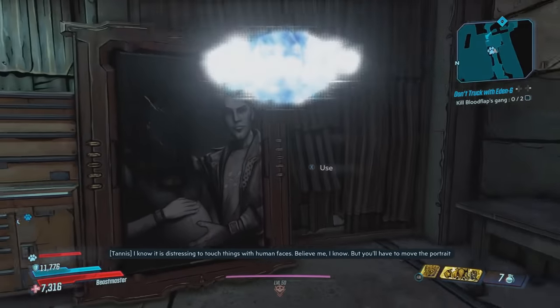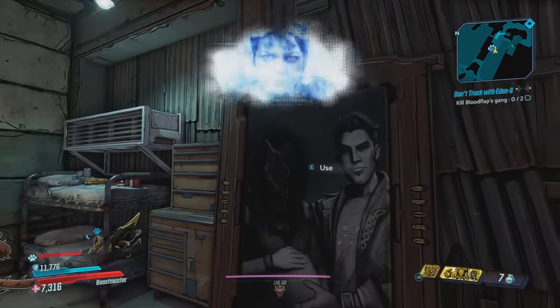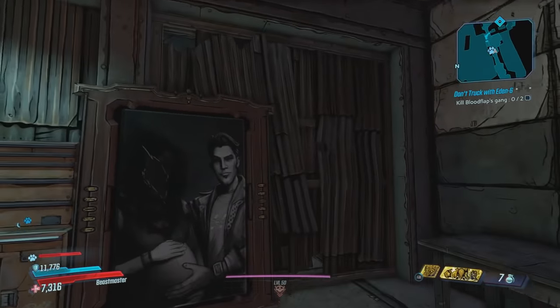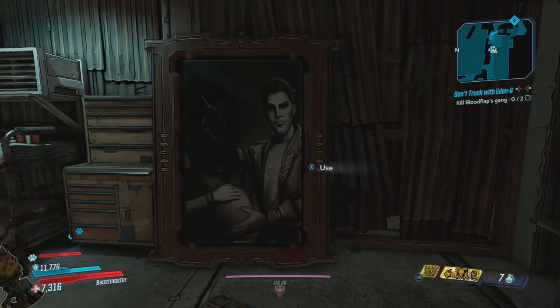I know it is distressing to touch things with human faces — believe me, I know — but you'll have to move the portrait if you want to continue. But behind this is the entrance to his secret chamber, which reveals some very interesting information about his family and why he did what he did. Let's go ahead and enter this secretive area.